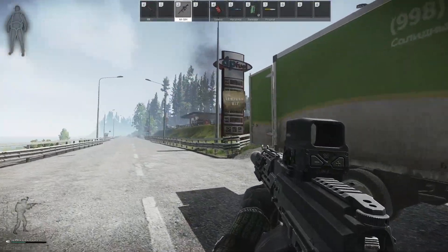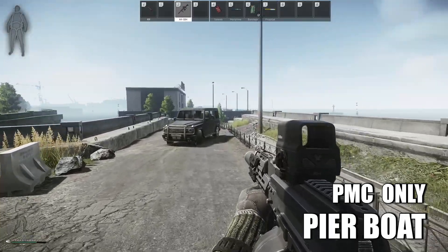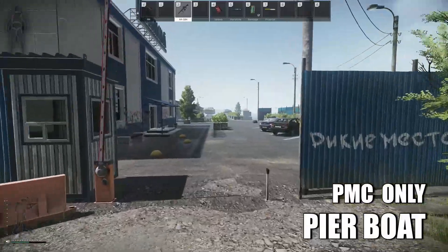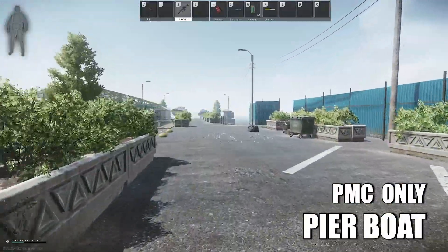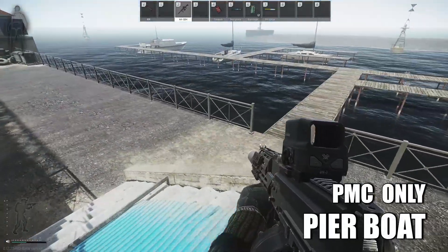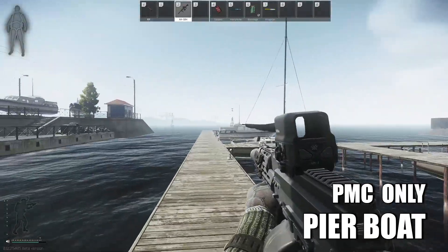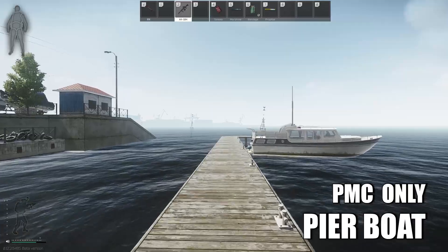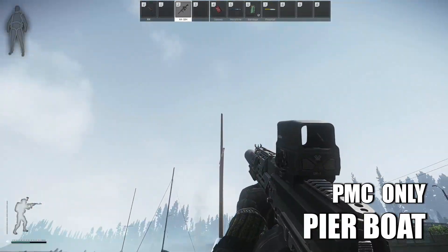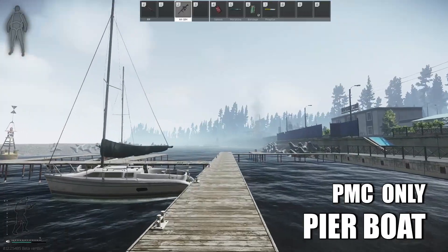Next up is the pier extract, near the gas station. You'll walk down this little road towards the pier. Just past the building on the right, there's a little opening with a ramp going down to the pier. Run across the wooden planks — making a lot of noise — but be mindful that you're very exposed here to snipers on the hills by the gas station. There's no way of telling if this extract is open until you run all the way to the end. If it is open, you'll begin extraction — it's a 30-second extract. If not, move on to the next one.